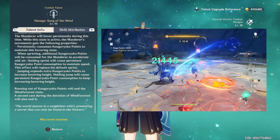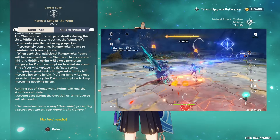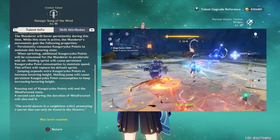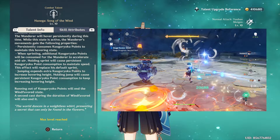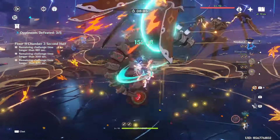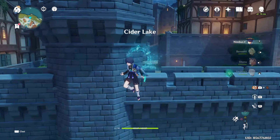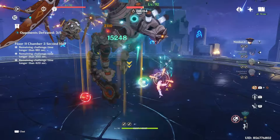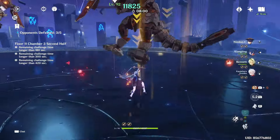In battle, using Wanderer's skill gives him the Wind-favored state, which enhances his basic attacks and charge attacks, as well as dealing initial Anemo damage to enemies close to him. Both the damage and AoE of normal and charge attacks will be increased. During the skill's duration, your stamina bar is converted into a green bar, which continues to go down while hovering and goes down even faster if you dash around, go higher, or use charge attacks. If the green bar is depleted, you lose the Wind-favored buff.